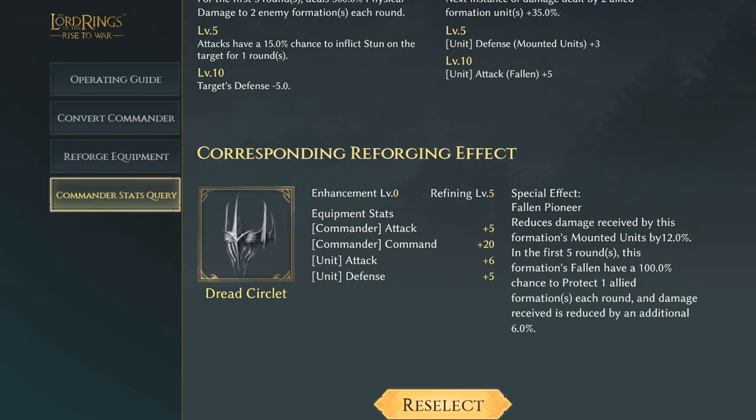Lothar's Dread Circlet has commander effects of plus five attack and command of 20, with unit attack buff of six and unit defense plus five. The special effect Fallen Pioneer reduces damage received by the formation's mounted units by 12%. In the first five rounds, Fallen units have a 100% chance to protect one allied formation each round, and damage received is reduced by an additional 6%. That's probably the best piece of commander gear we've seen so far.